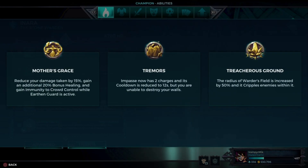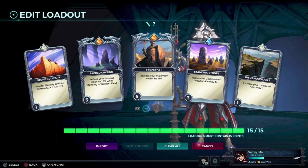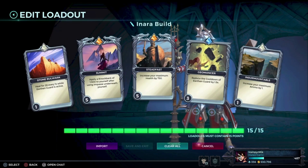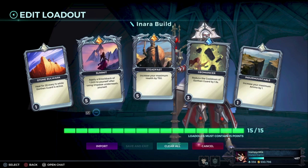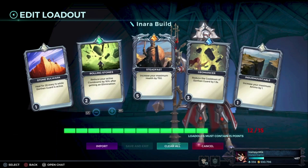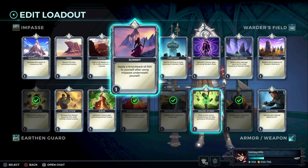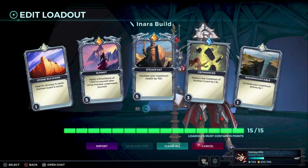For Inara, you can go for Mother's Grace or Treasure's Ground. We have this build for Treasure's Ground and this one for Mother's Grace. I like Summit because I like to fly up into the air, but you can choose whatever you like. You can go for Rolling Stones, because that one is very good for Inara if you have good teamwork. But I like to go for Summit because that one is just very broken.